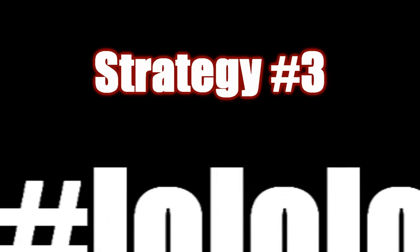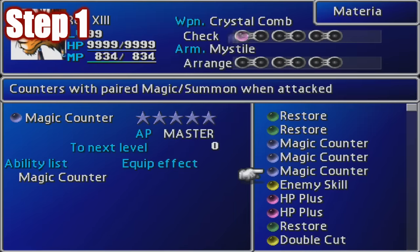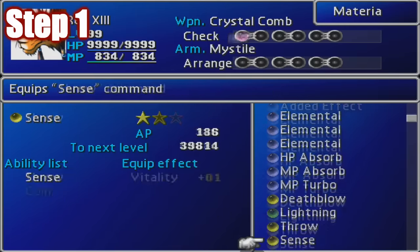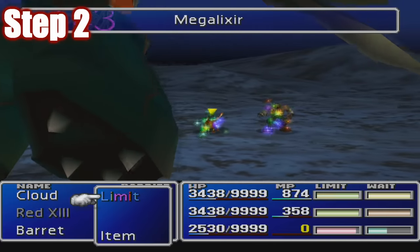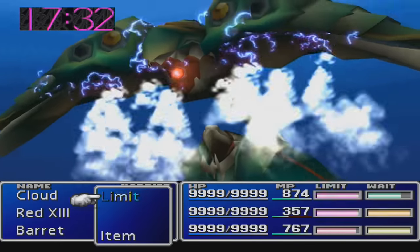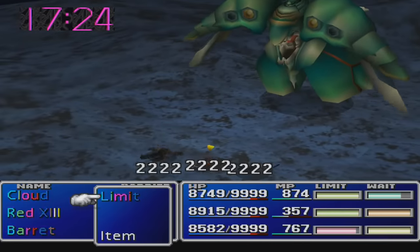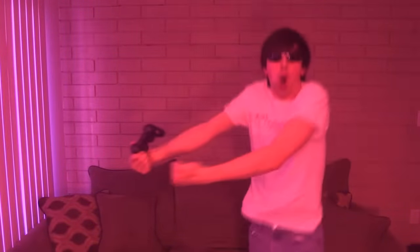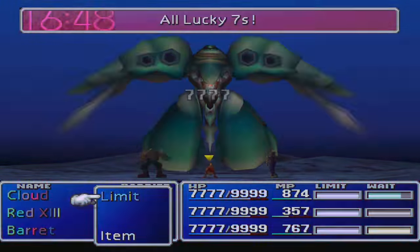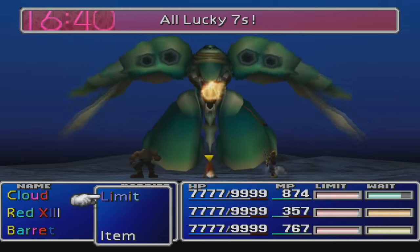Strategy number three: the hashtag lololol no scope 360 ruffle my copter strategy. Step one: equip each character with an HP Plus Materia to get their HP to 9999, and one other materia of your choice. Step two: throw Mega Elixirs every time you get hit, and eliminate only the blue eyes when they appear. Step three: equip sunglasses. Step four: wait for Airtam Storm, then cue your best party music. Okay, so this strategy won't actually kill him, but it's still pretty much the coolest thing I've ever seen.